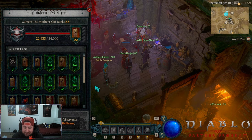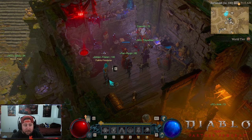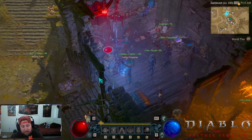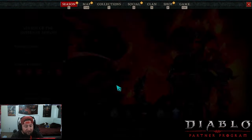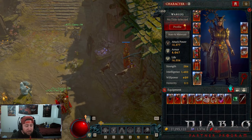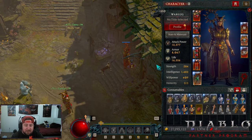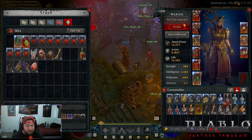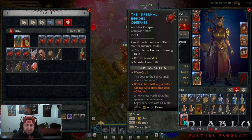There is a quest line that you need to do. Once you finish the quest line, it'll bring you back to Isla and she'll drop you an Infernal Compass. These Infernal Compasses are what you're going to use to have access to the Infernal Horde game mode. These Infernal Horde compasses have eight different tiers.